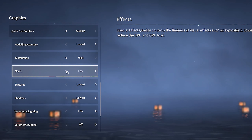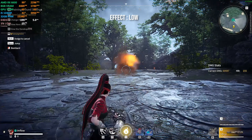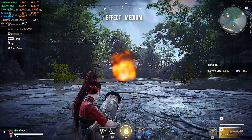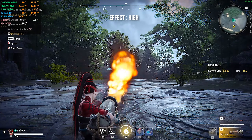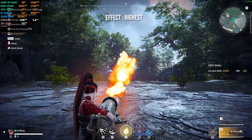Effects enhances the visuals of explosions and projectiles. I tried the Canon and the Flamebringer to see different visual effects but couldn't notice anything visually. On the other hand, performance is affected drastically, so I recommend keeping it on low, because you still lose performance going from low to highest settings without any visual enhancement.